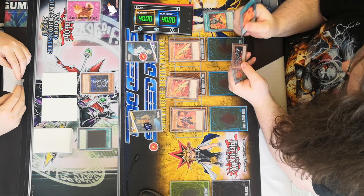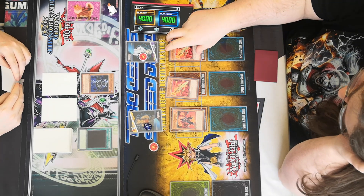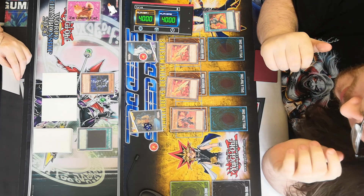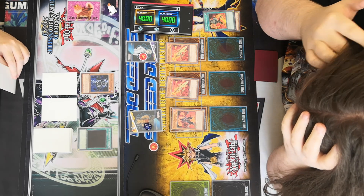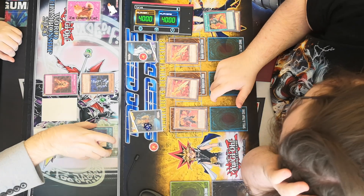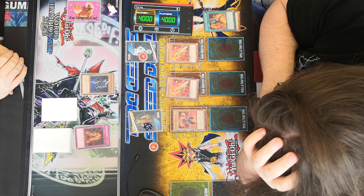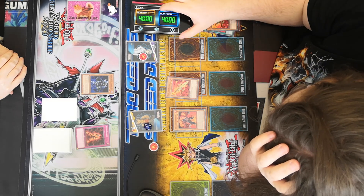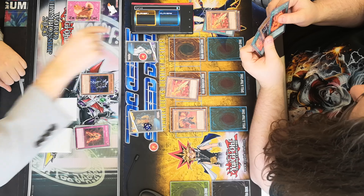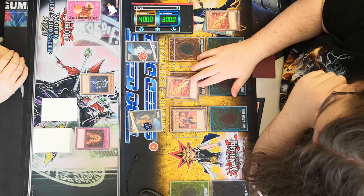Back to the fight. Battle phase — attack. Do you want to activate anything? No. Damage step — Rising Energy: discard one card from hand, target one monster on the field, and that monster gains 1500 attack till the end of this turn. So his attack is now 2900. That means your monster is destroyed and you take 1000 damage. That's why I asked. Fire Honest — he's now got 2900 attack till the end of the turn.